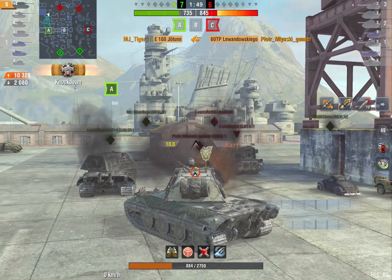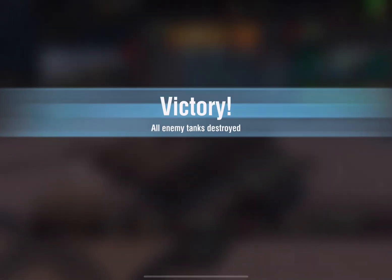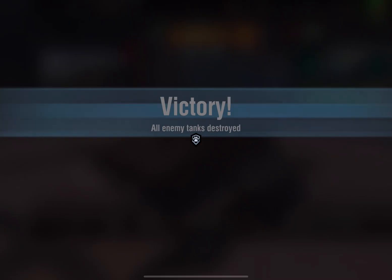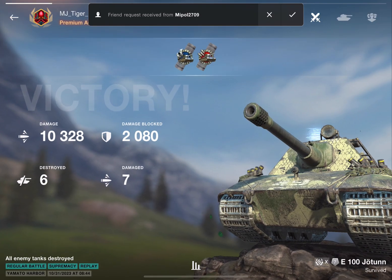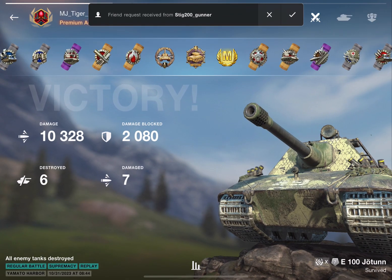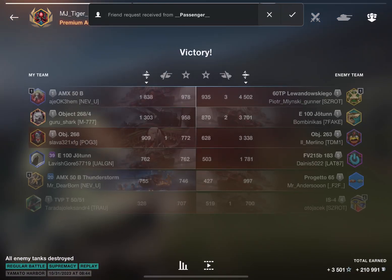The E100 is able to kill the 60TP straight into the cupola with 10k damage. This is insane, and this is why I still think the E100 is probably one of the best, if not the best tech tree out there — the whole line in general. Tell me what you guys think in the comment section below, and with that, Happy's out — I'll see you guys next time. Bye-bye.